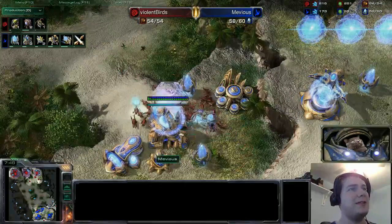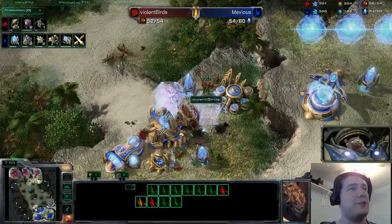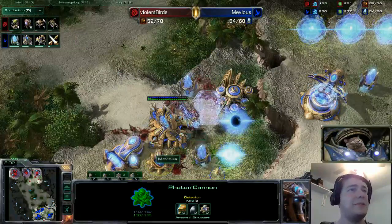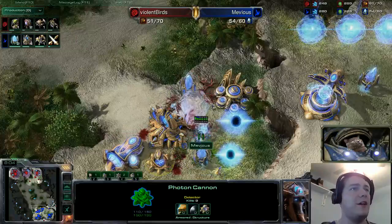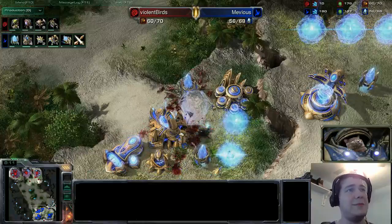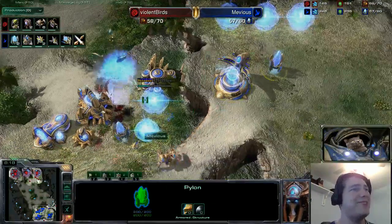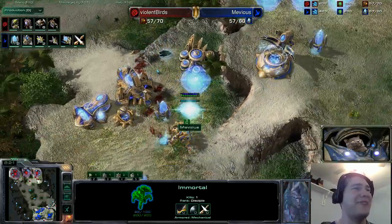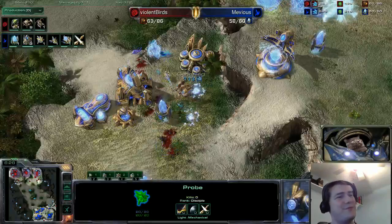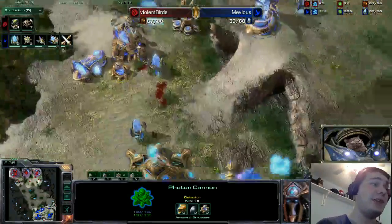The sentries are taking just a little bit of damage but there's a big delay in throwing down force fields. A second force field has to be grabbed just because so many zerglings made it past the photon cannon. A third sentry pops out just in the nick of time, throwing down another force field to stem the tide. That pylon is going to go down — but fortunately the robotics facility has an immortal out, and the photon cannon survives to fight another day.